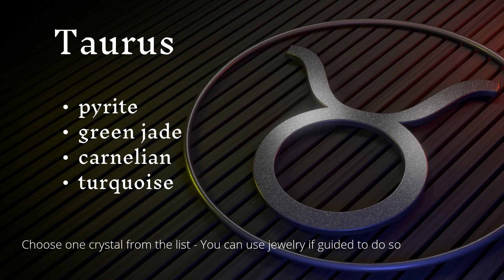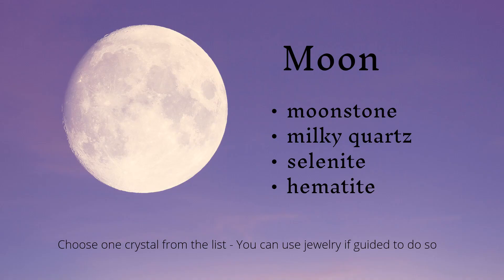Taurus: pyrite, green jade, carnelian, or turquoise. Moon: moonstone, milky quartz, selenite, or hematite.